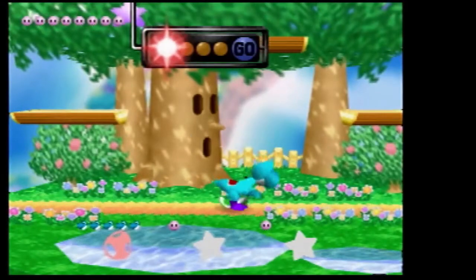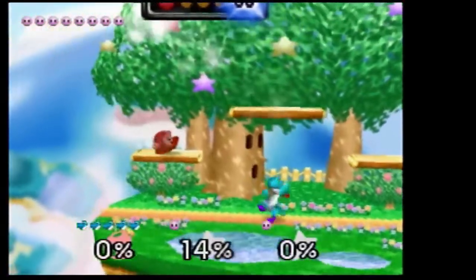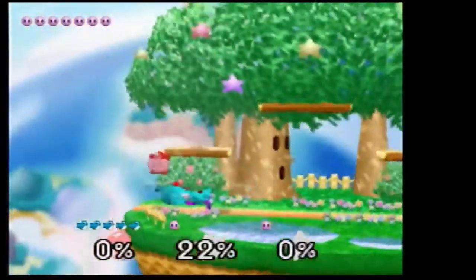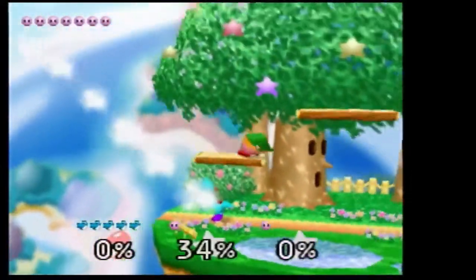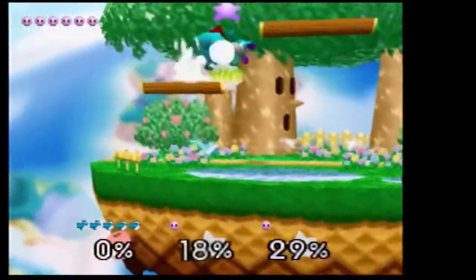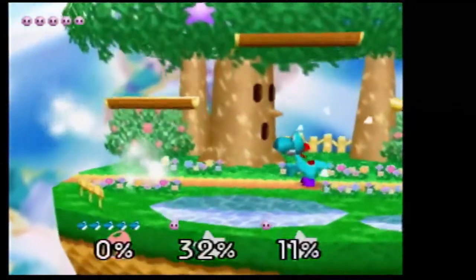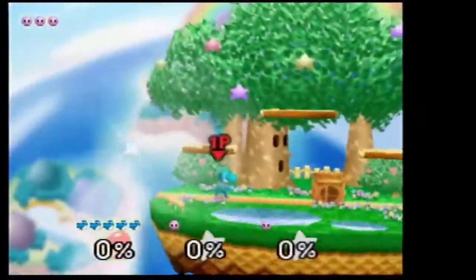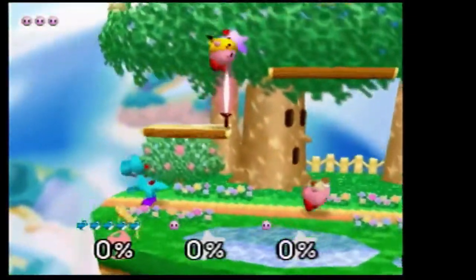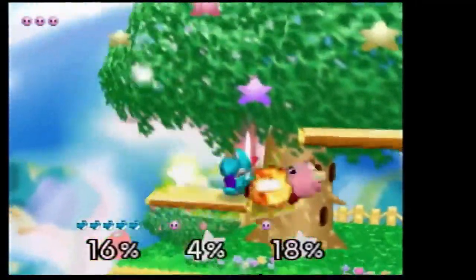Yoshi — the Yoshi named Yoshi — is a hero. Cranky Kong says so. A hero across time and space. Yoshi can eat a rock — it's true. Yoshi's can digest nearly anything. Their digestive tract seems to work on a if-I-feel-like-it basis. Looks like Kirby's, in fact.